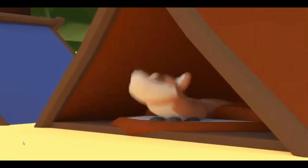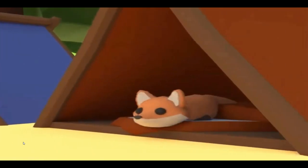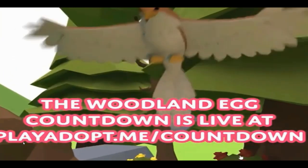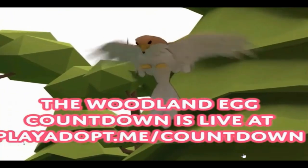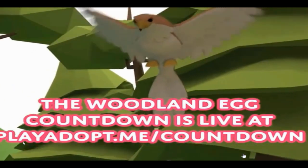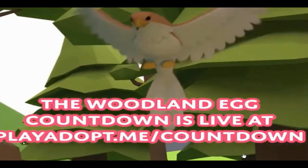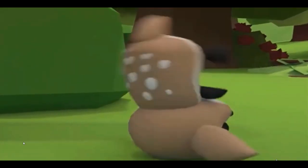The first revealed pet hatching from the woodland egg is the Fox, which looks like a fennec fox. The second is the Eagle — I think this is the very first eagle in Adopt Me. And this is the Reindeer; the background looks very different, so I think there might be a new map.